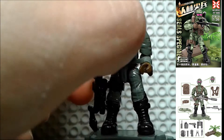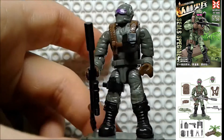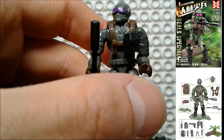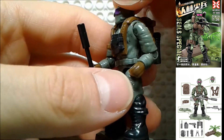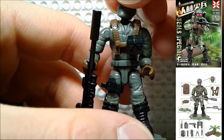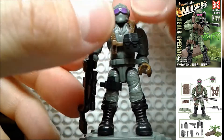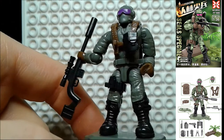Here is the purple vision guy — maybe he's been doing a little too many drugs and that's why he only sees purple now. Just like the other figures, a lot of them don't have necks. You try to make the head mold move up and down, it doesn't go. So you have to not push it in all the way, then the head mold can move up and down. It's slightly unfortunate. I personally don't like this sniper rifle.